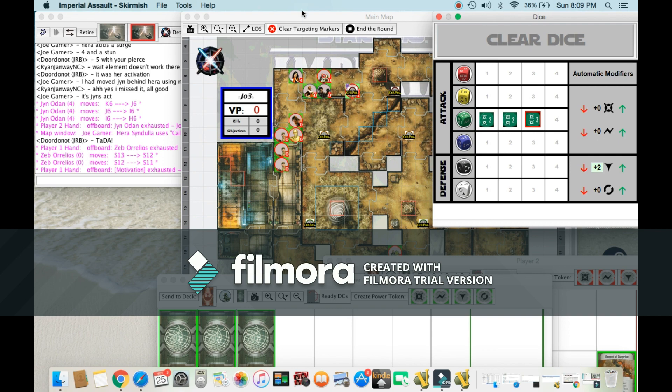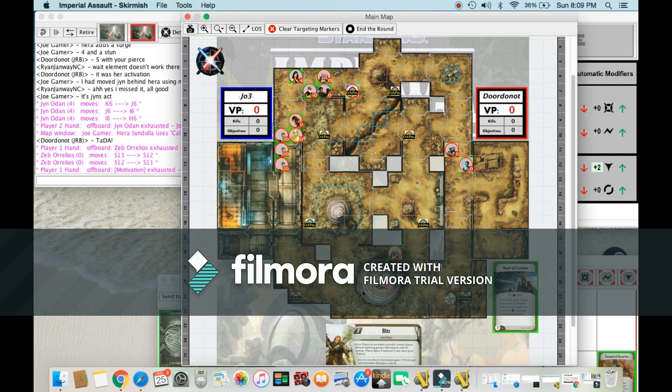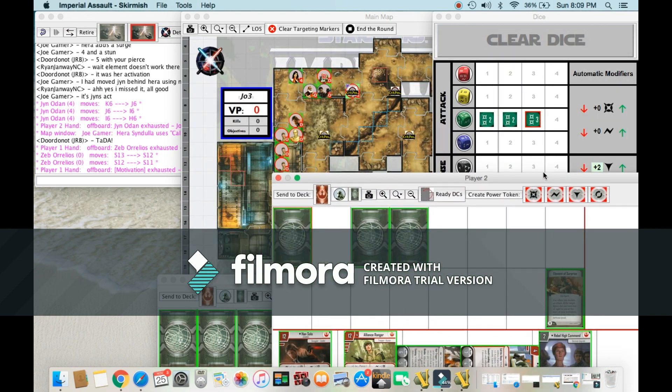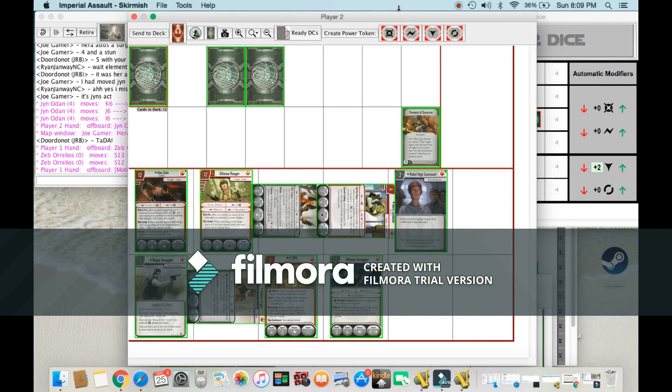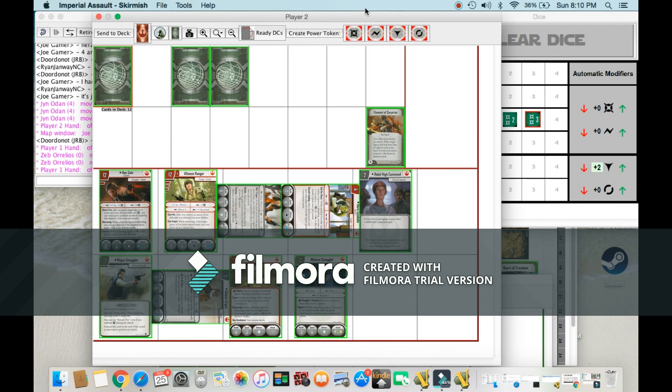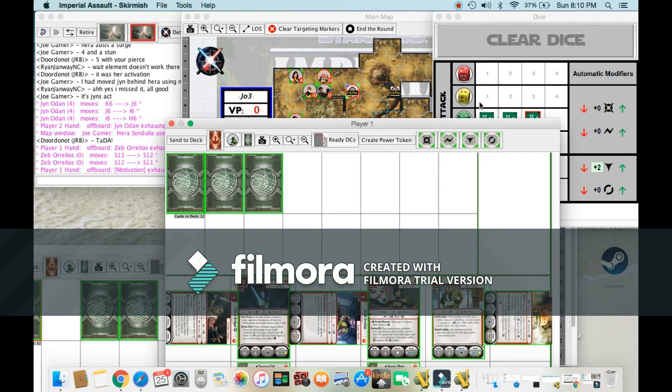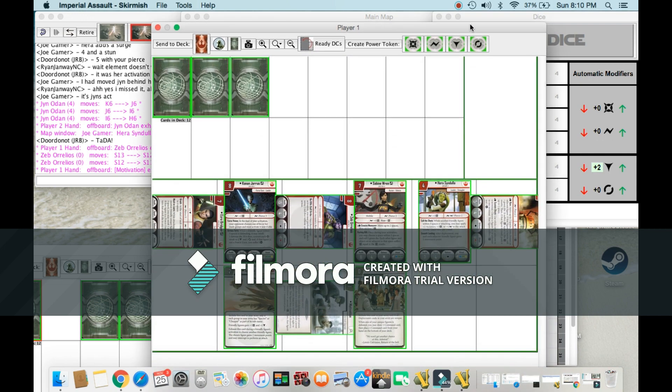We're watching here a game between Average Joe Gamer and Do or Do Not. Joe is running Han Rangers with Jyn, Hera, Rebel High Command, Smuggler, 3PO, and Gideon — so no R2. That's 7 activations and 9 figures. No R2-D2, which is very interesting for a Rangers list, because they really want that card draw.